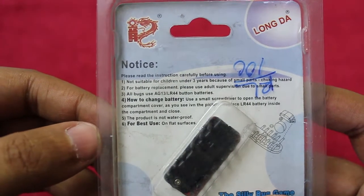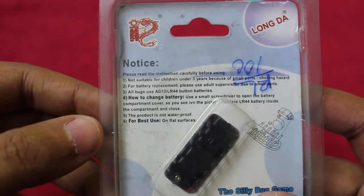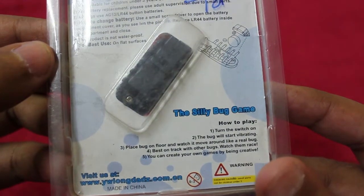It costs around 100 rupees or around two dollars, whereas the Hex Bug costs around 300 rupees or around six dollars or so.